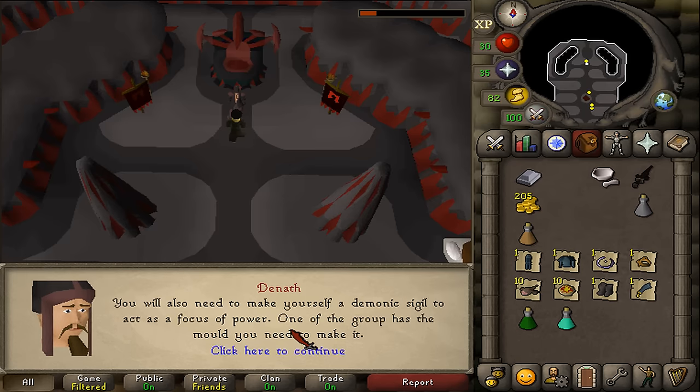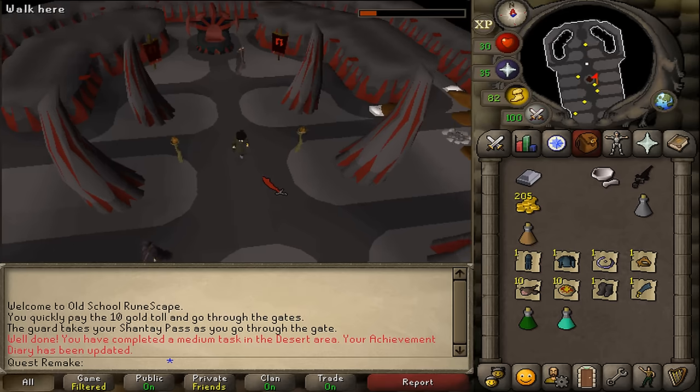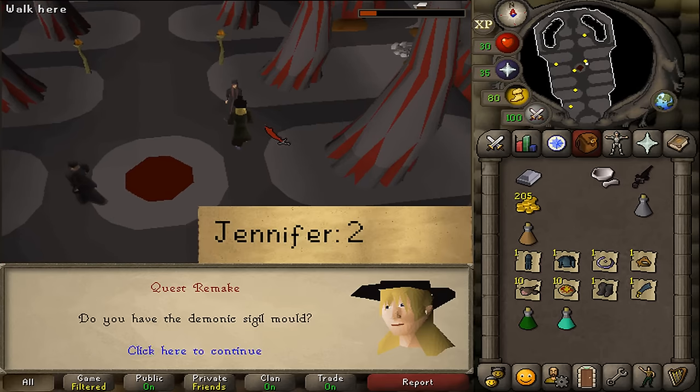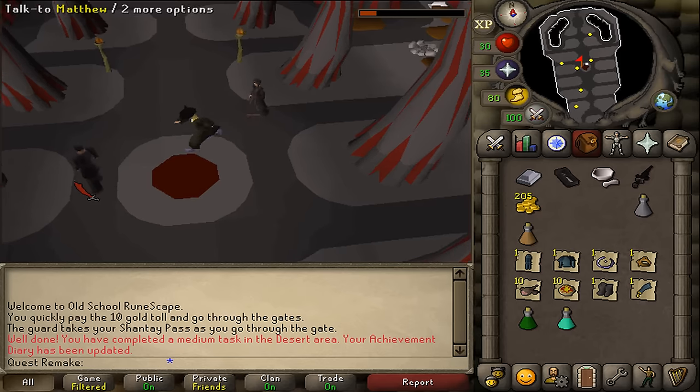Once you've written down the incantation, just skip through the dialogue. Now we'll need to find Jennifer, talk to her, and select option 2. Next, we will need to find Matthew and select option 3.